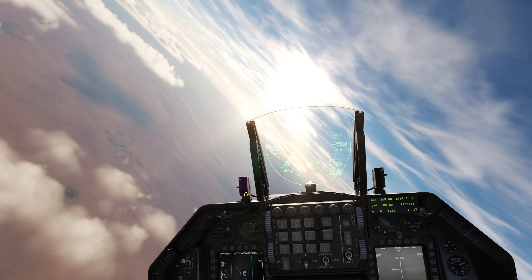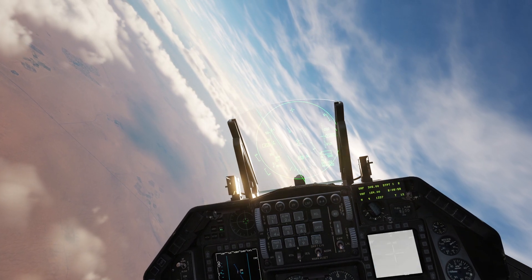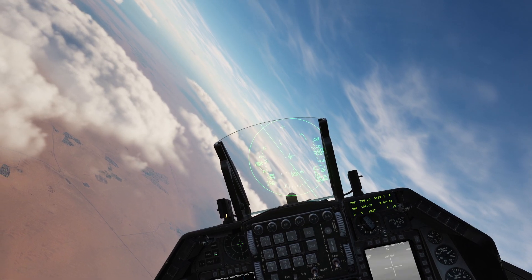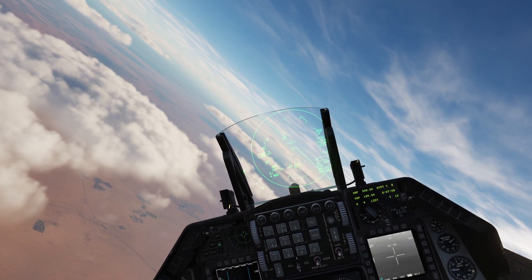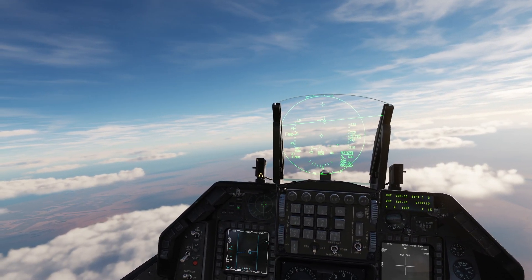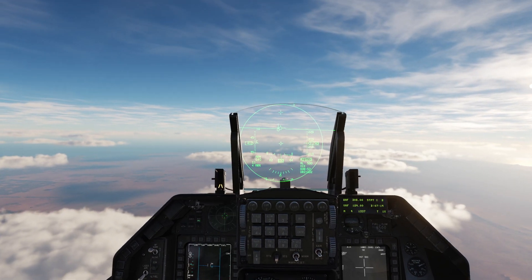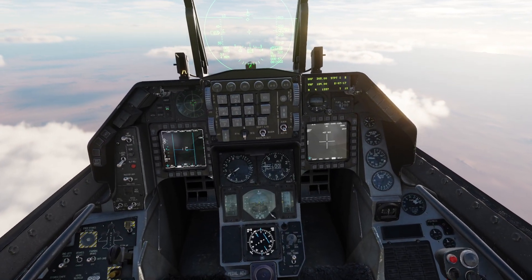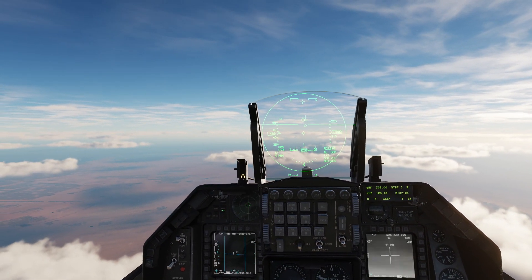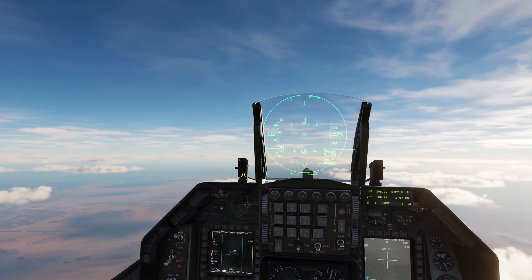Steer point 2 is in the direction of the enemy contacts. Hopefully I will kill them and they will not kill me — I've done this mission once before and killed one of them, but not the rest. I have a lot of extra fuel right now so I'm going to blast up to a high altitude to try to get an advantage. A disadvantage of flying at high altitude is that people can see you, especially if you're making a contrail, but you get more range out of your missiles.